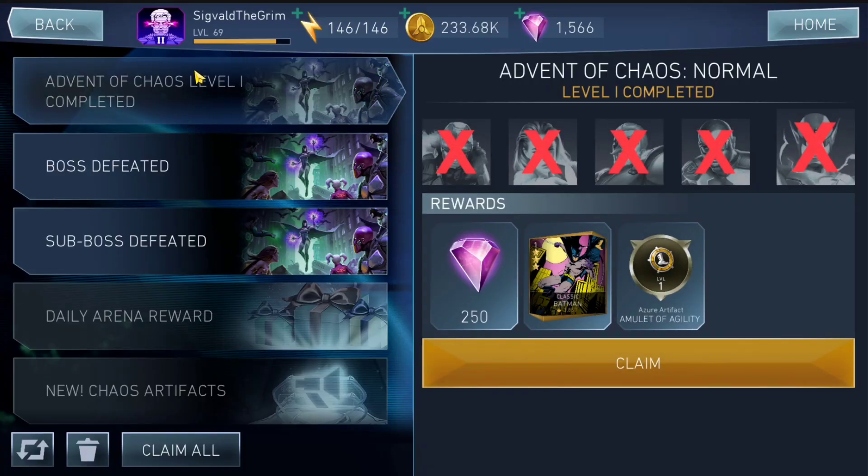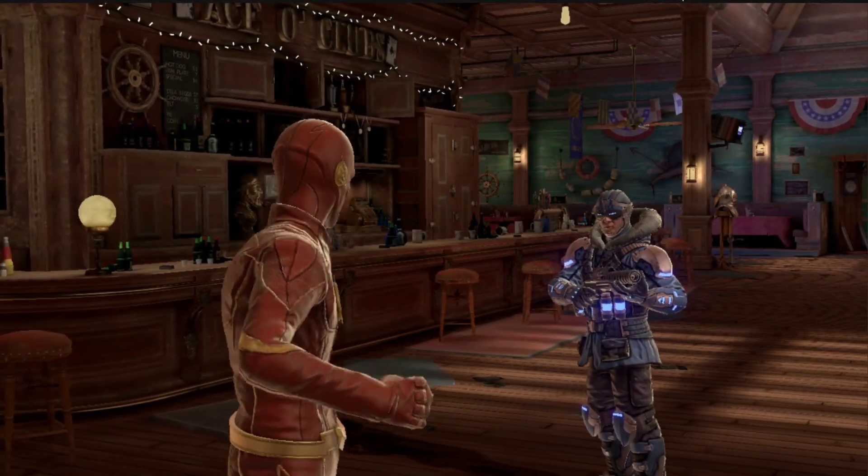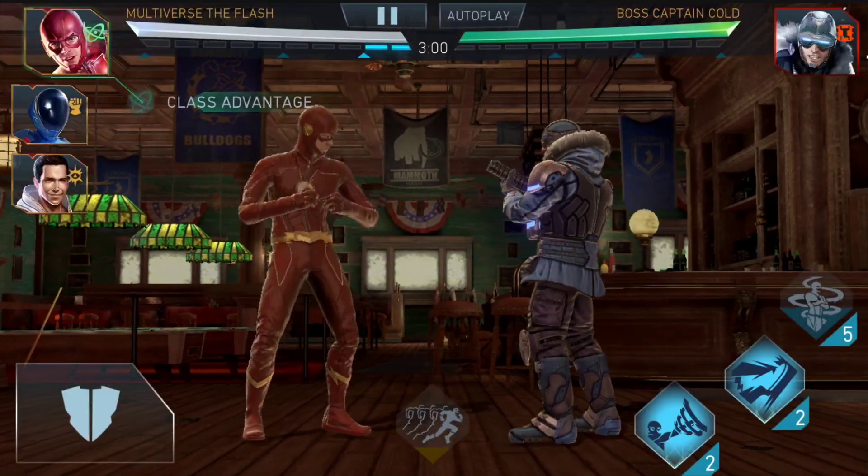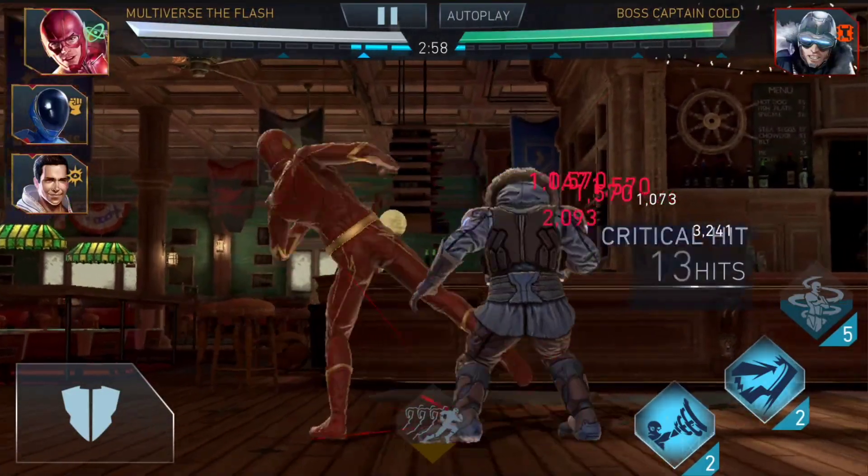We got this Classic Batman. You need Classic Batman — he's not a must-have but he really helps with the other Batmans because he passively buffs them just by being in the roster, and he's no longer in the arena store, so this would be a good drop. Only that I have him fully maxed out. There are few gold characters that I don't have maxed out. But that agility artifact — that's literally the worst artifact in the game you can ever get. Not happy with that agility artifact, not at all.